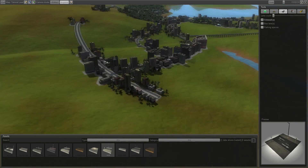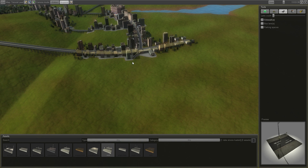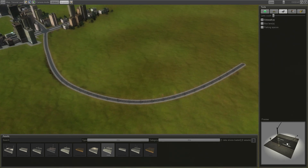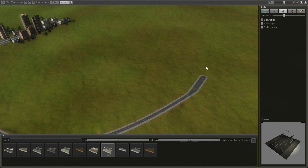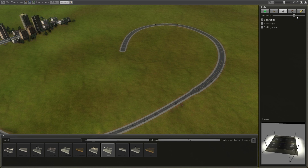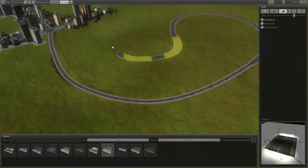I'm just going to place some random roads here to show you what kind of buildings to expect. This is a small road; using a larger road, I'm going to get what I think will be slightly bigger buildings. An even bigger road will give me even bigger buildings.